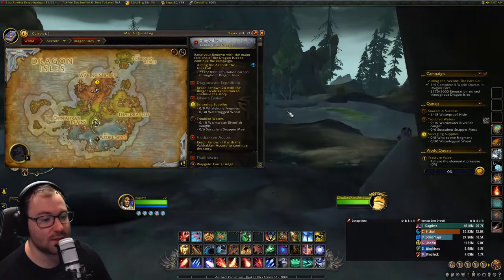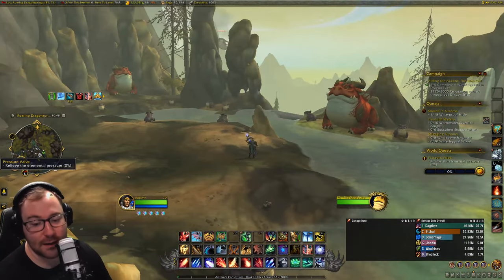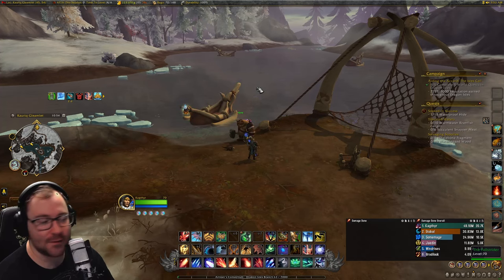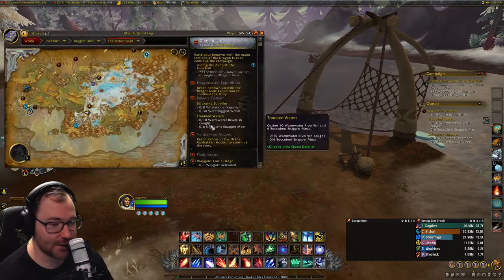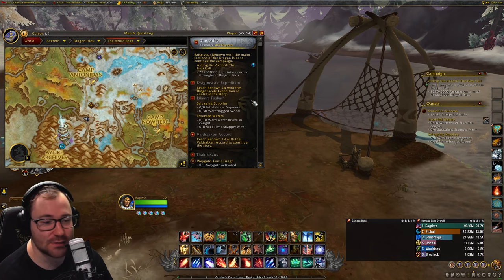Next I'm going to show you how to get your Tuscarr Dinghy, which is a very useful toy. We'll head down to the Azure Span. We are here at the Tuscarr Dinghy location — we've done the quest chain with Rorik. It starts right here to unlock it. I've already unlocked it, but it's about five or six quests you do here.